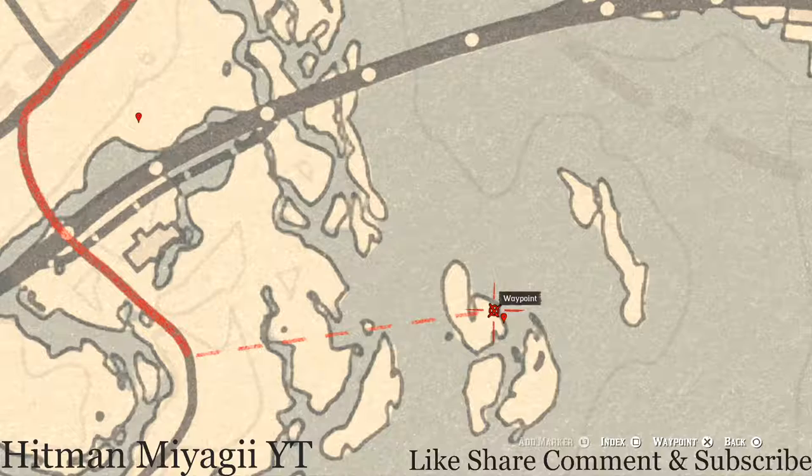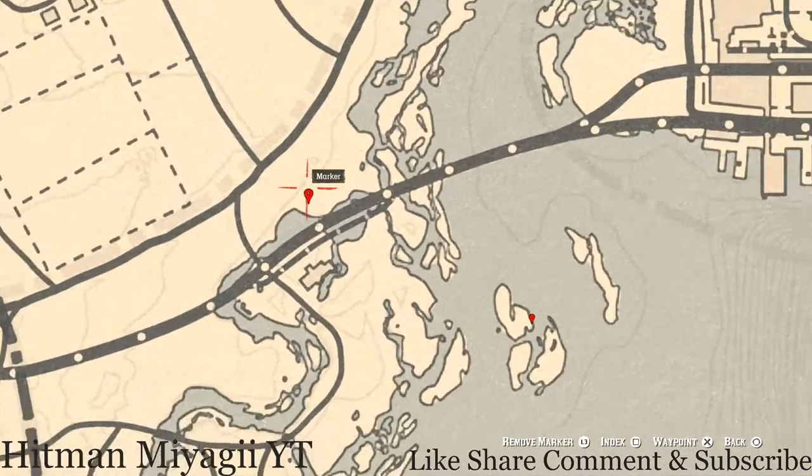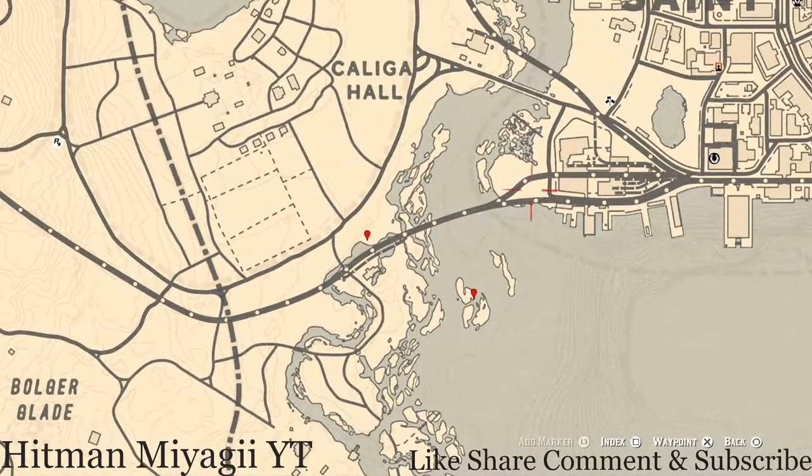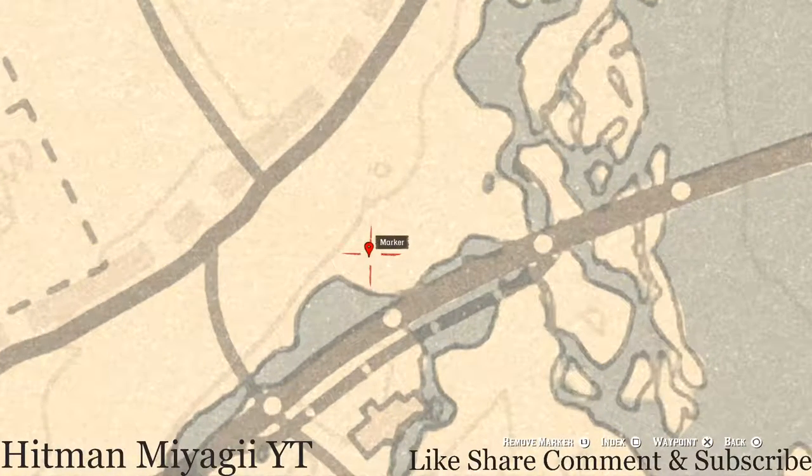The next marker is the cardinal flower that spawns over here in this area each and every day. This location helps me tell exactly what cycle the flowers are on, and today is cycle three.